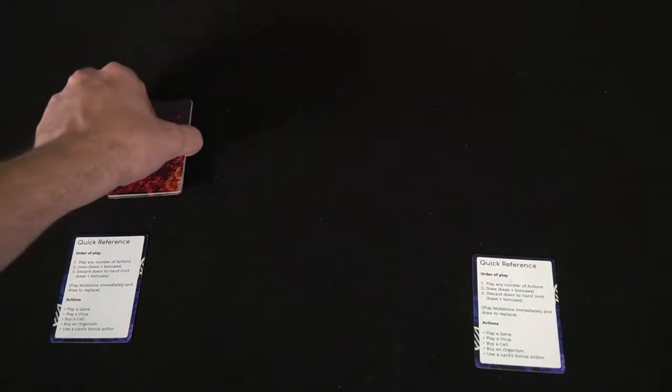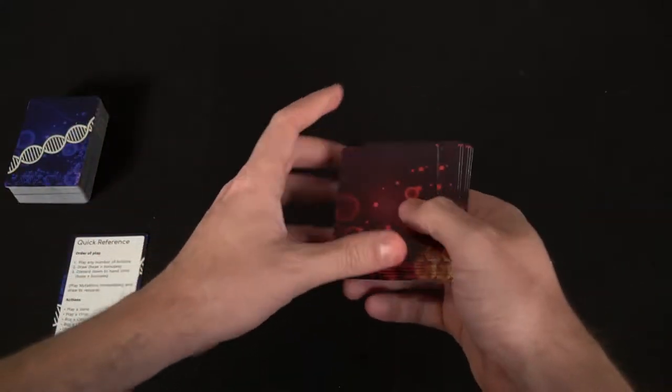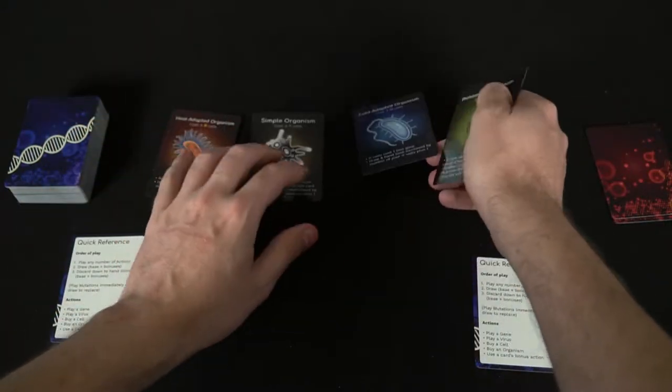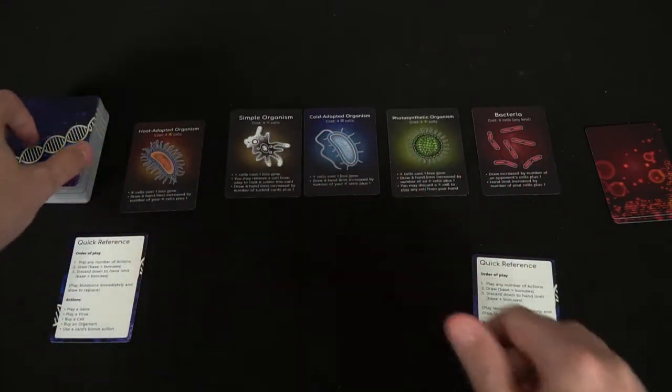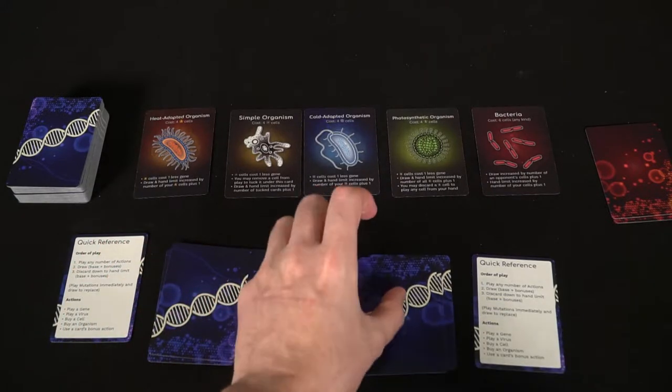To start the game, you shuffle out the cards and put out five organism cards, and then each player will get three gene cards. You can also give each player a reference card, which has the order of play and the setup. Based on the number of players, a different number of organisms will come out. In a two-player game, five organisms come out. For three players it's all seven, and for four players it's five random as well. To win in a two- or three-player game you need three organisms, but in a four-player game you only need two.